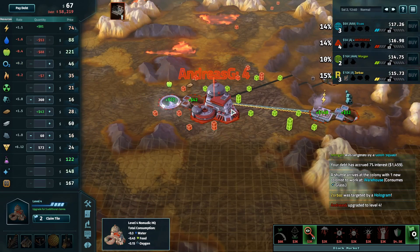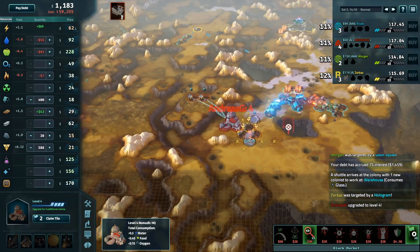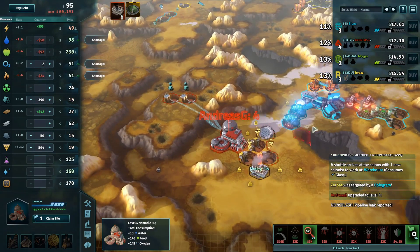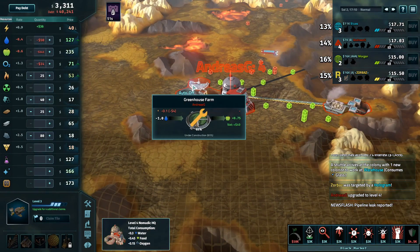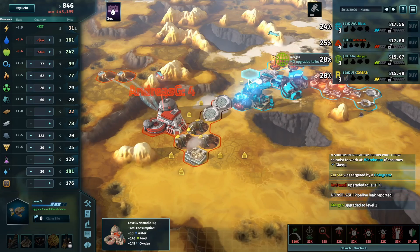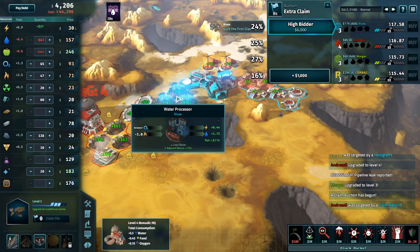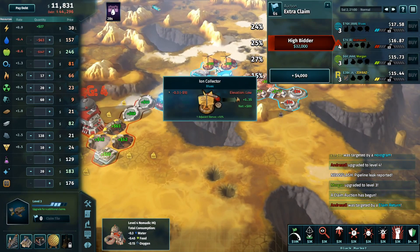Andreas still needs to get a few more farms up to cover everything. He's playing that early nomad found about as well as you can with the debt so far. Unfortunately for him, a pipeline leak affects all liquids at the colony, so water, fuel, and oxygen just went up a lot. Blues is very happy with that water on ice — 216 a second each. Those water processors are doing some work.